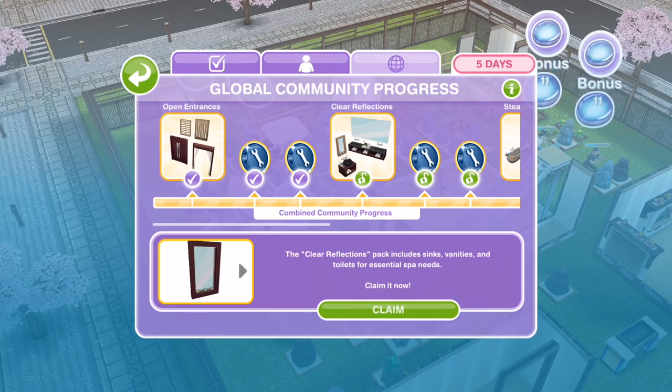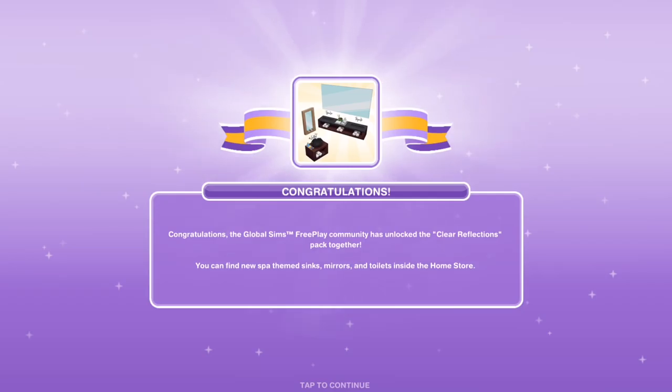The next actual items we won were the Clear Reflections Pack, which includes sinks, vanities and toilets for essential spa needs. Claiming that now — these look really nice. Congratulations, the Global Sims Freeplay Community has unlocked the Clear Reflections Pack together. You can find the new spa-themed sinks, mirrors and toilets inside the home store. That big mirror — wow, they look really nice. I can't wait to take a look at these.